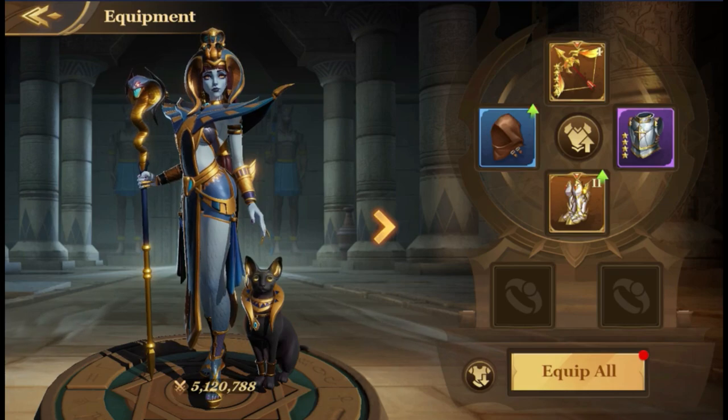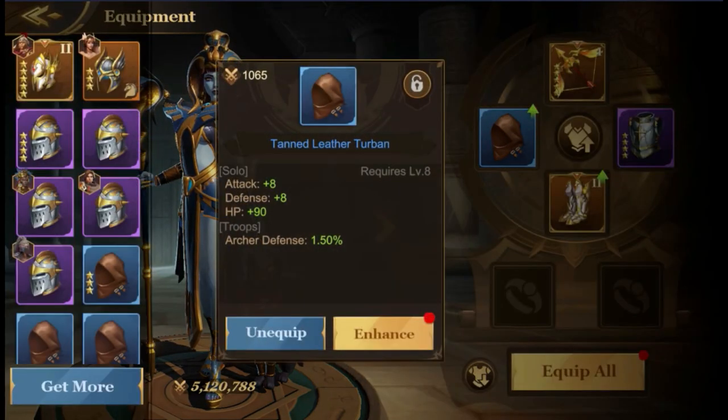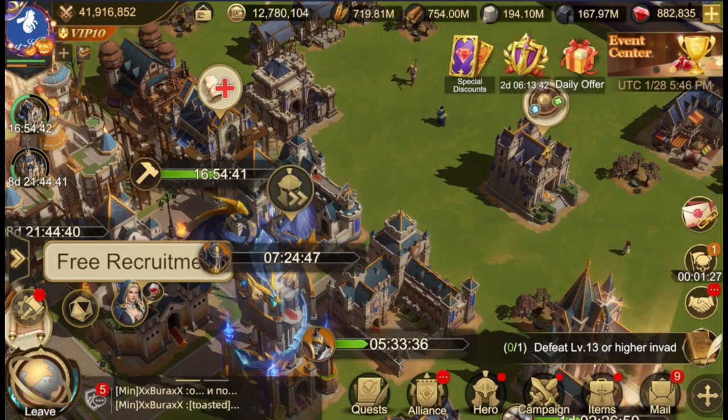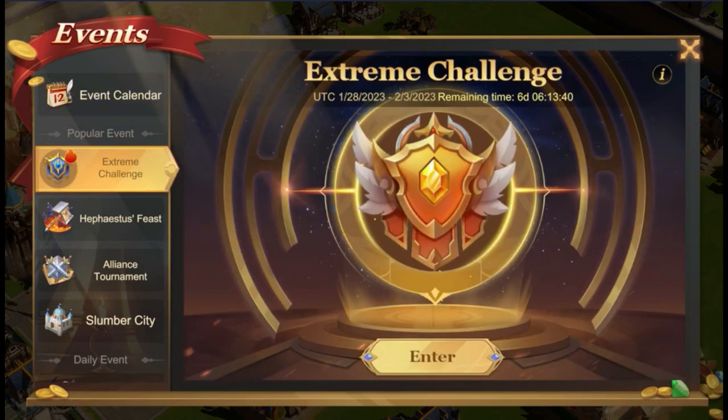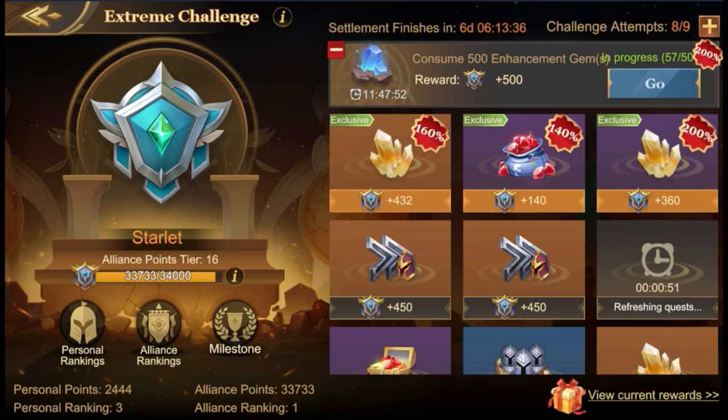The gym XP enhance — here's what I mean. For example, this item here — you see, that's a blue item. I'll go back and check my extreme challenge. I have the extreme challenge which requires me to consume 500 enhancement gems, but I don't have that many — I only have equipments. If I try to use an equipment and enhance each other's equipment, it won't count toward this progress because I need enhancement gems.